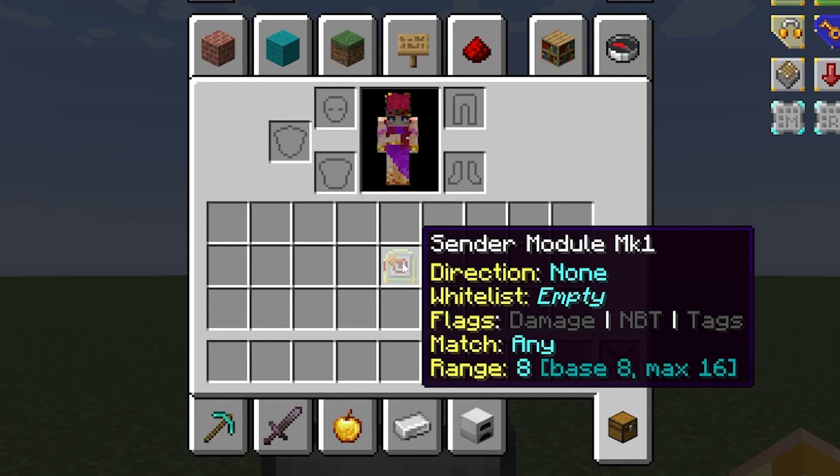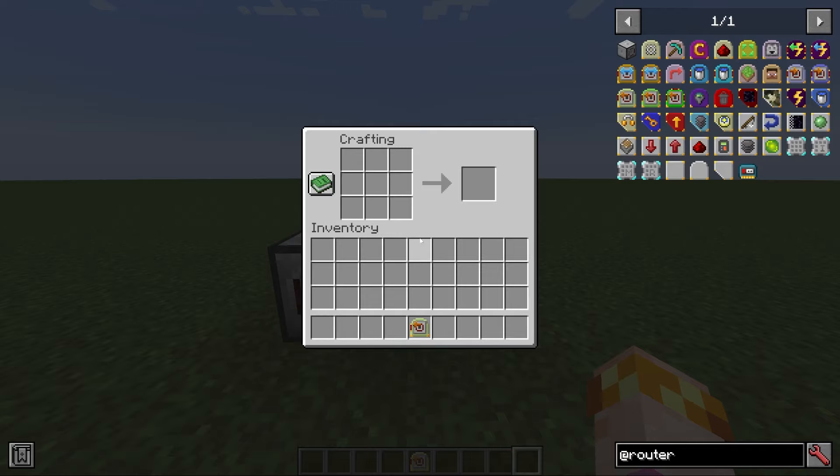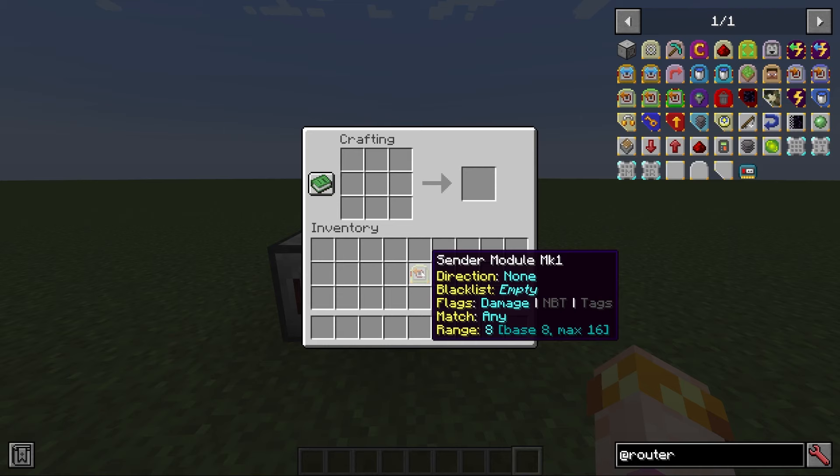If you hover over a module in your inventory, you can see many of the settings that are configured inside the module for easy reference, so you can tell which module is which. They also have some additional information depending on the module — for example, this sender module has a range setting. One last important thing: if you put a module into the crafting grid and then pull it out, this will remove all settings from it and return it to default, allowing you to easily reset and reprogram a module.